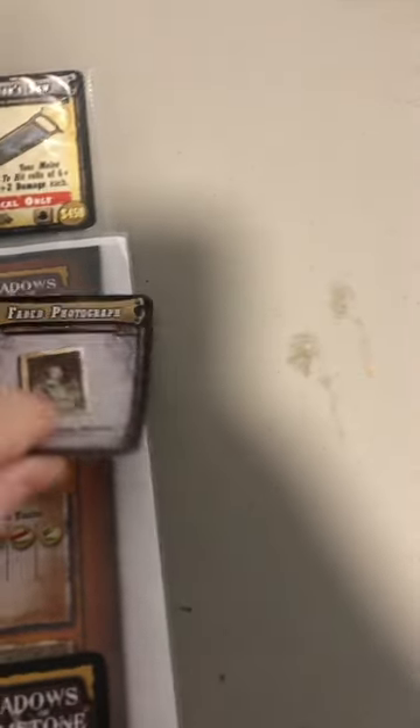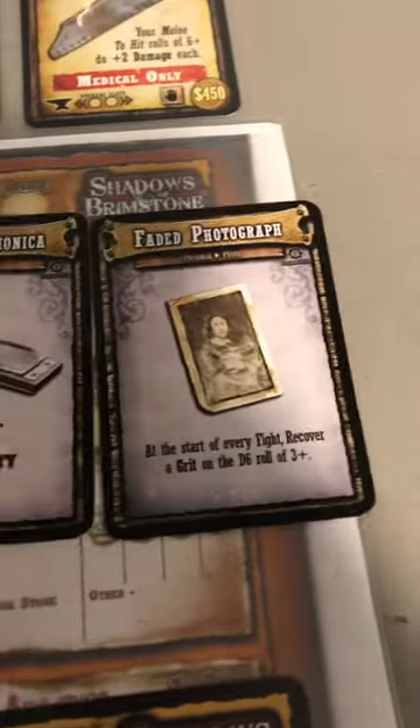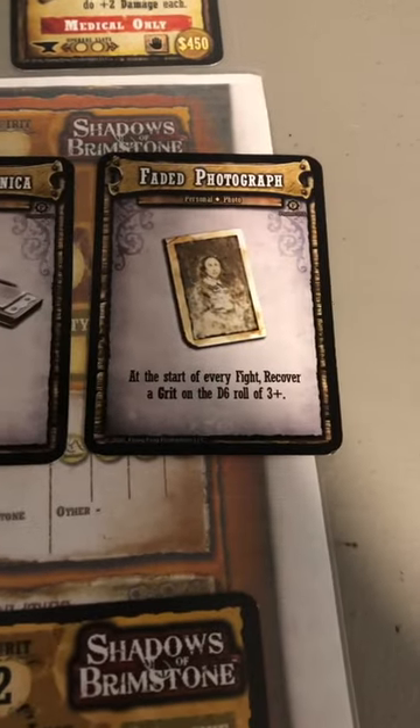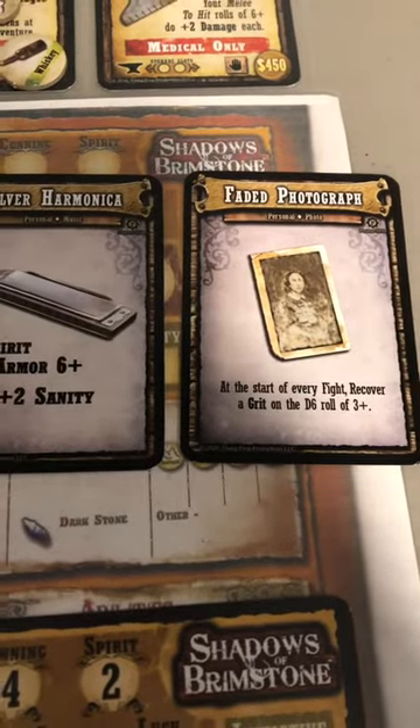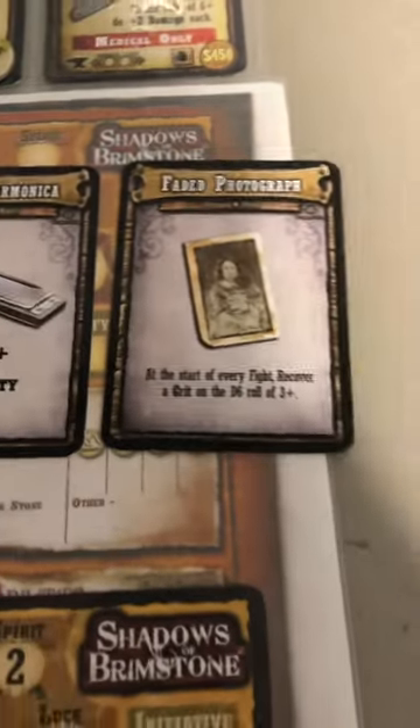She's going to get either a faded photograph or a silver harmonica as a personal item to help round out her character. I think I am going to go with the faded photograph because I think that's going to help me more long term with her.